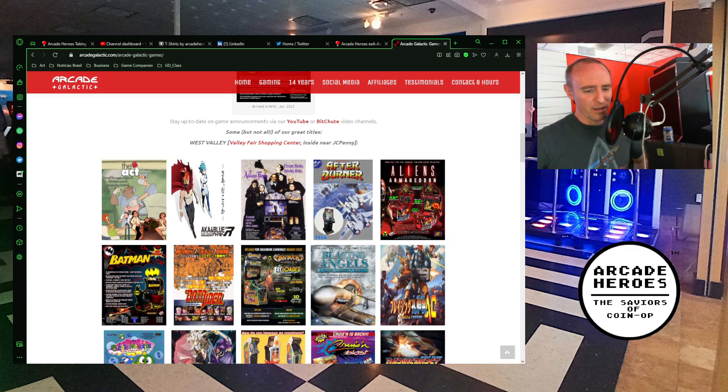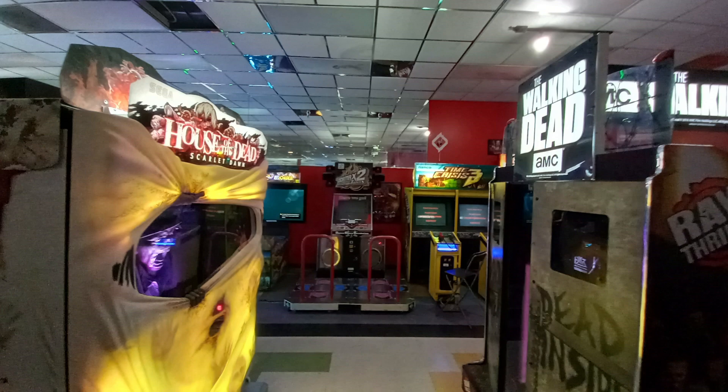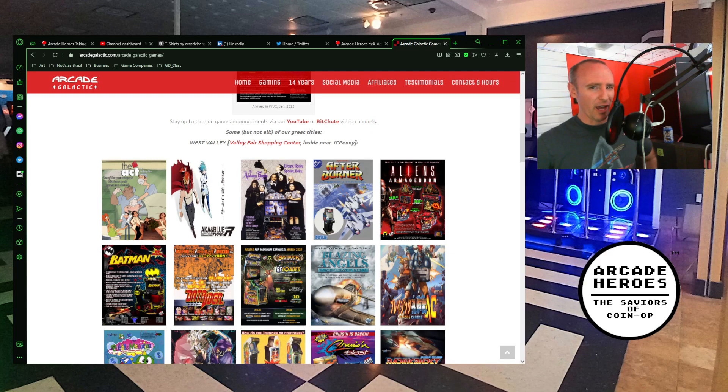Among the two zombie games, House of the Dead Scarlet Dawn edges out Walking Dead so far. It does have a few more features — the games are back to back, and it has wind effects and a rumble seat, which is pretty cool, plus better graphics. It did come out a year or two after Walking Dead, so that's part of it as well.